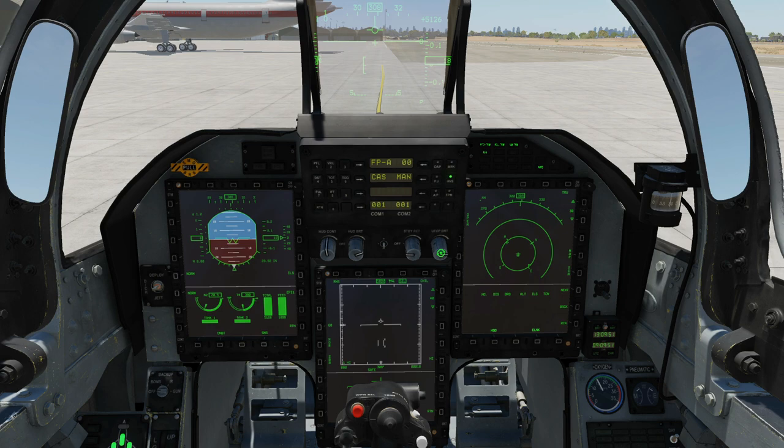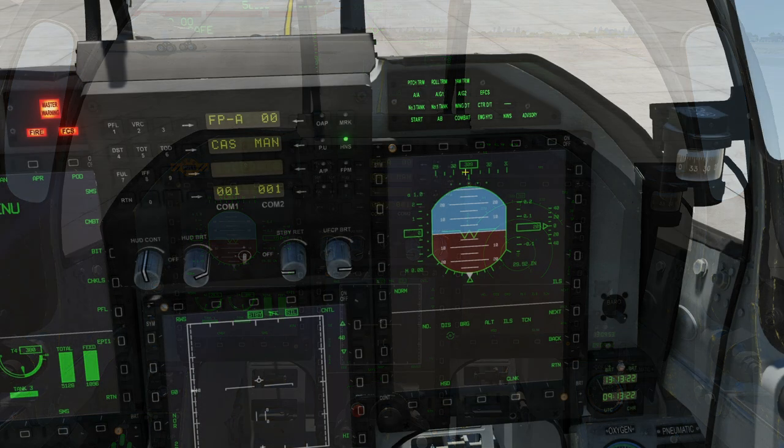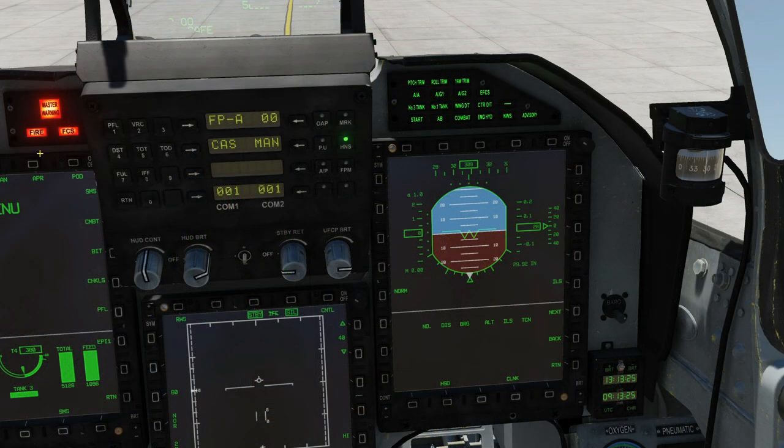UFC light brightness there. With the lights illuminated you can see these three better. We've got our advisory panel here. Options shown in green — starting top left to right: pitch trim, roll trim, and yaw trim light when they're in neutral position.